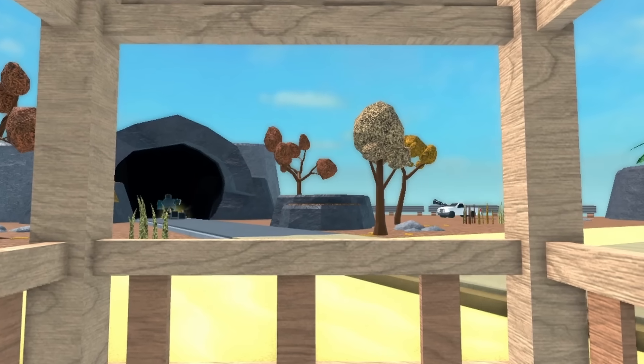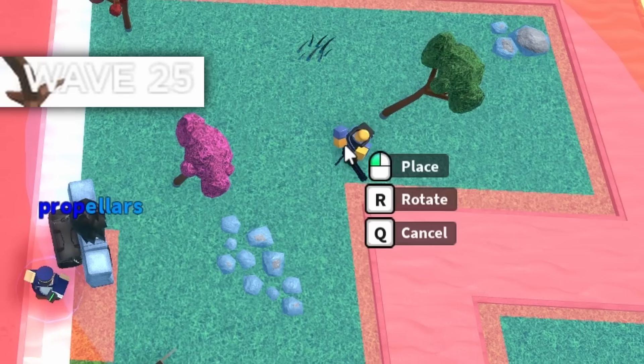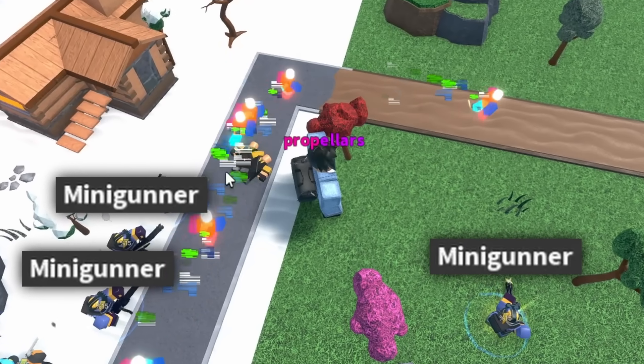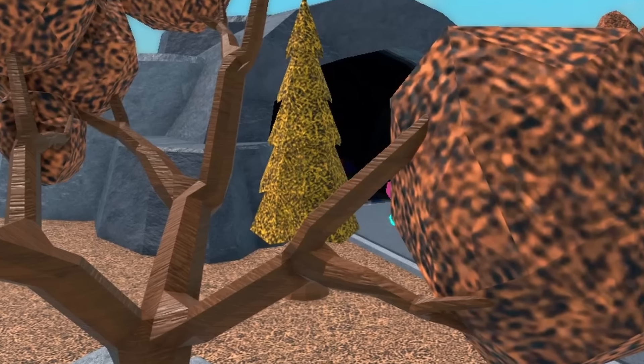I killed the Fawns with bodyguards, taking a bit of damage, and continued placing minis. Things were looking up as I cruised through wave 25, and then the glitches spawned. I had too few minis, Wardens, Cowboys, and everything really. Using their insane speed, they killed me.